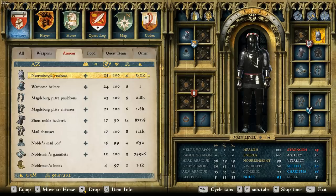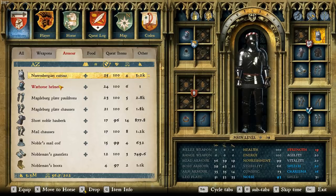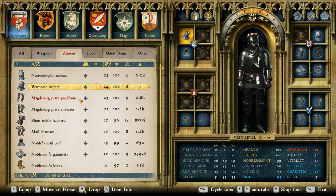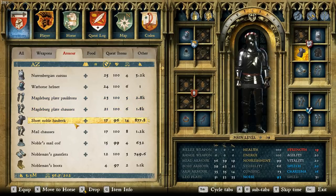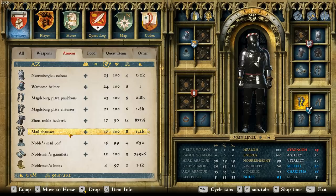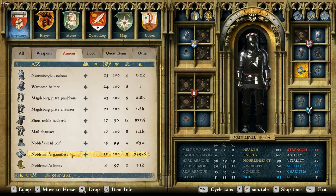As a recap for this guide, the best suit of armor is comprised of these pieces: the Nurembergian Cuirass, the War Horse Helmet, the Magdeburg Plate Pauldrons, the Magdeburg Plate Chausses, the Short Noble Hauberk, the Mail Chausses, the Noble's Mail Coif, and the Nobleman's Gauntlets.